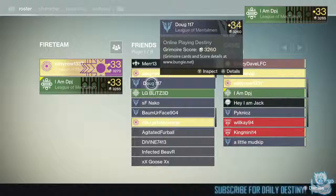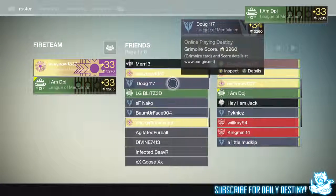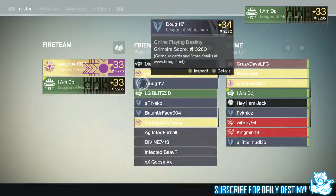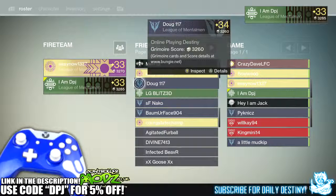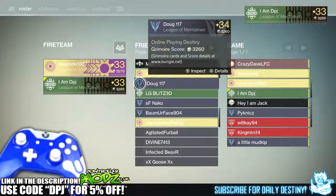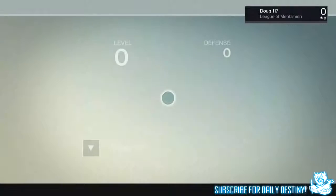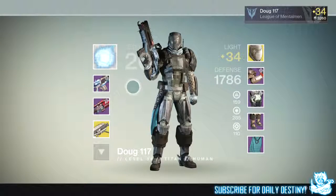What's going on guys, it's your boy DPJ here today with another Destiny video. In today's video I'm going to showcase my friend's level 34 Titan — that is right, he's level 34 already. He actually obtained this a few hours after House of Wolves dropped, it's absolutely crazy. I'm not too far behind him, but by the end of today I'm guaranteed to be a level 34.